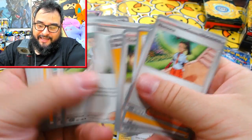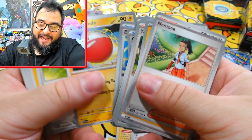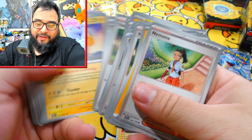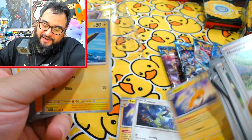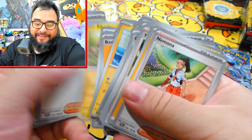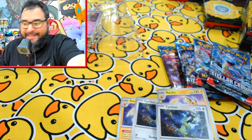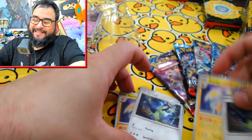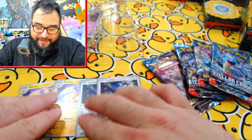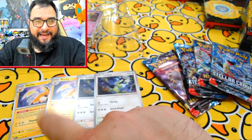So you're going to get Raichu from the Miraidon EX battle deck. I believe Cyclizar came in one of the build and battle decks as a non-holo, so if you missed that, Cyclizar does come in here as well — also for SV base, you can see SV1 there. So you kind of double up on this one which is good. The rest is nothing, though I believe one of the battle decks has a Boss's Orders as a non-holo, so you'll probably need that at some point.